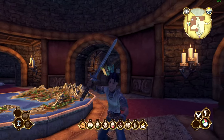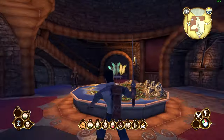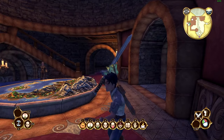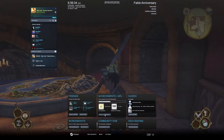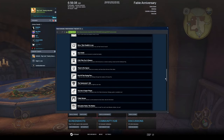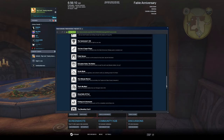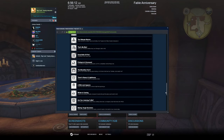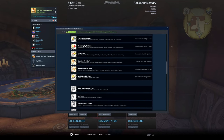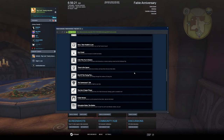Alright, what up guys? PlakTheMasterGamer here. We're back at it with some Fable Anniversary. This is my achievement playthrough series where I'm going to be attempting to get every single achievement that I at least haven't already gotten in this game. In the last video, we just did a whole bunch of money-making and stuff. I'm just kind of perusing through these real quick, making sure there's nothing super easy that can be done.